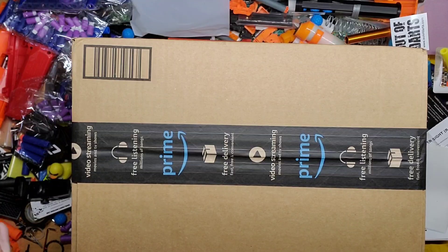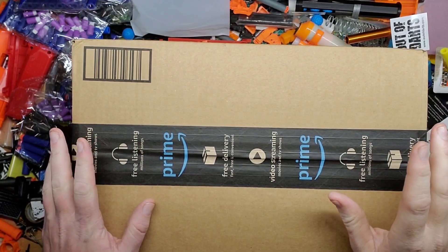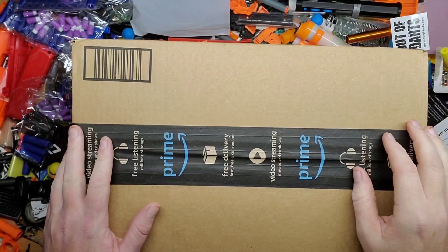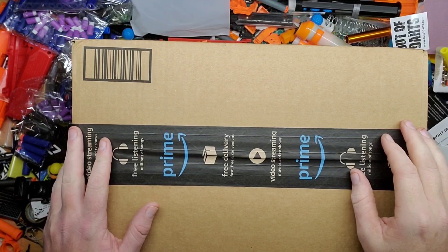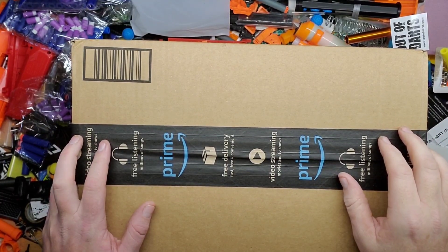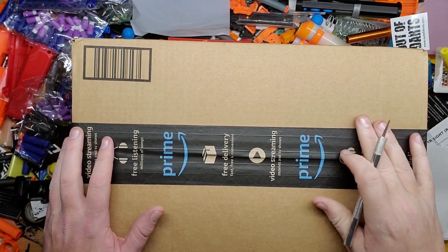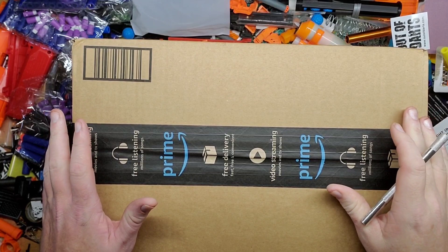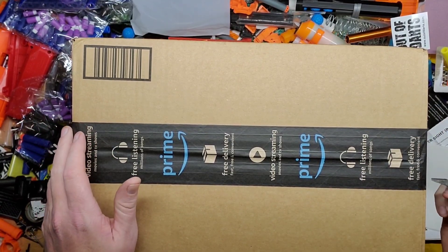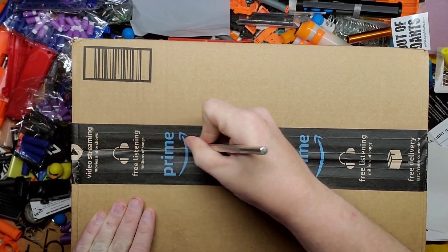Hey guys, welcome back to Games Mods. We have a big box here from Amazon. Inside are multiple of the same thing — a recommendation from a friend of mine on Instagram, Cheese Badger. Shoutout to him for recommending this. I saw his post and thought it was a great idea. These are tackle boxes of sorts, but for organizing your short darts. I have a lot of short darts, all different kinds — some still in original packages, some in bags all over the place — and I want to get more organized.